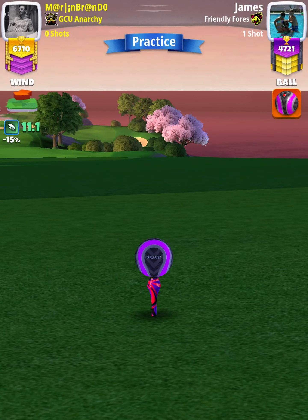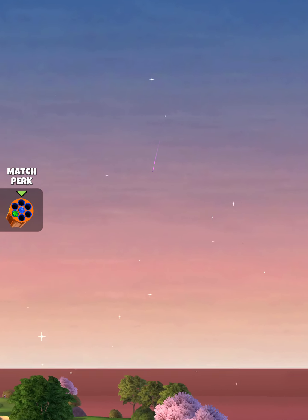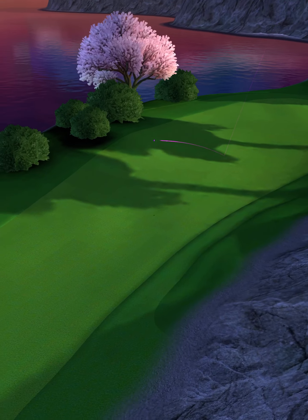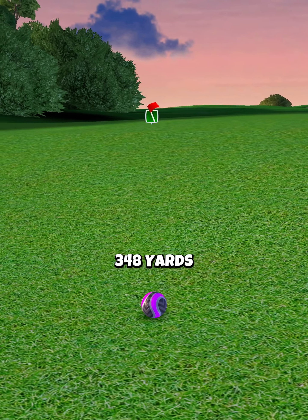Then we're going to apply a max overpower with no curl. We hit perfect. Ball is going to land in the middle of the fairway, and then bounce down and roll out for a drive distance of 348 yards.